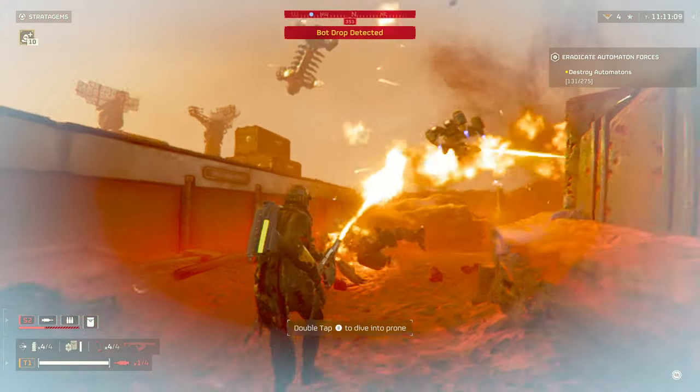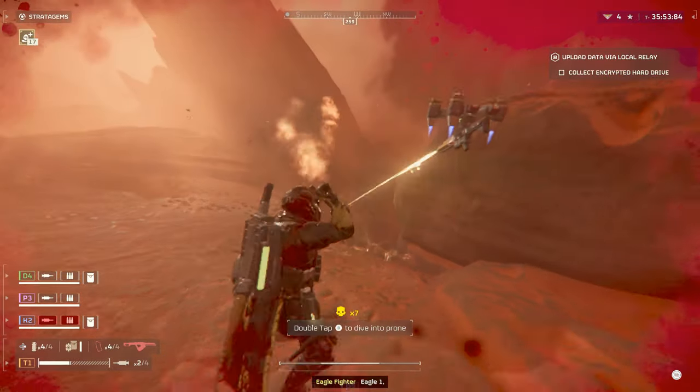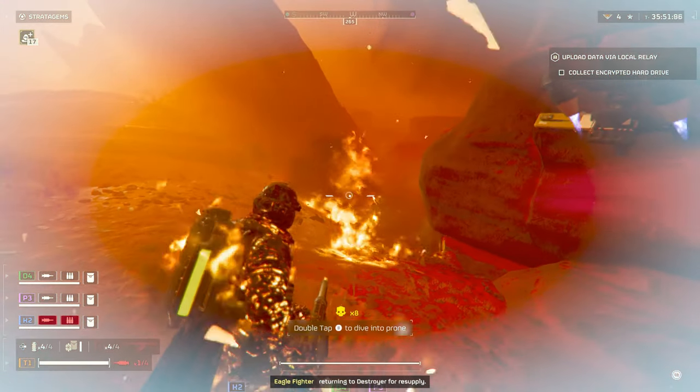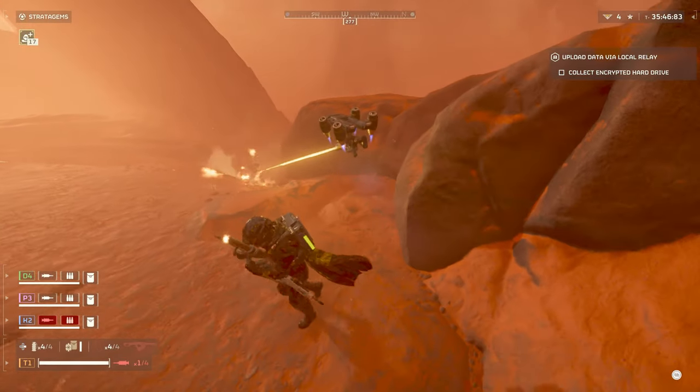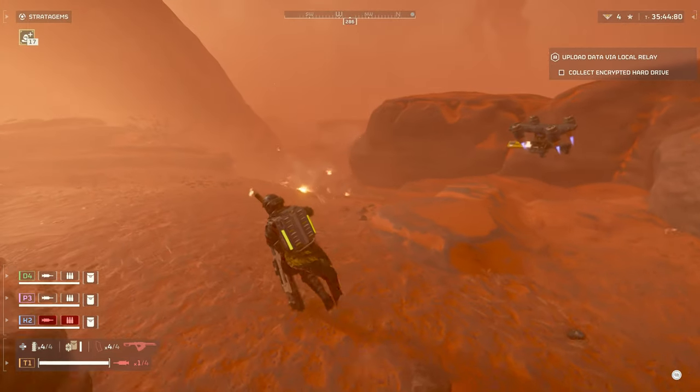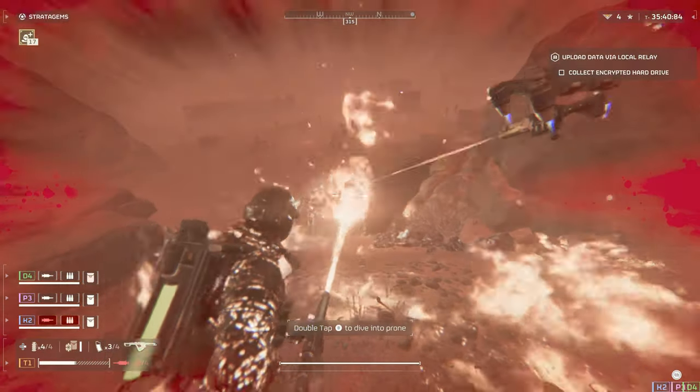You can use the Flamethrower to scorch and set fire to the ground in front of you, adding an area-of-effect damage over time effect to it. Although be mindful not to get too close to the flames or cover areas where your teammates are — being on fire at any time will eventually kill you, unless you use a stim or dive to the ground, and your teammates definitely won't thank you for torching them either.